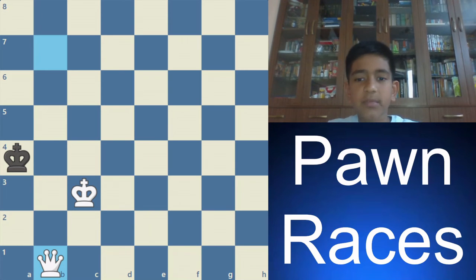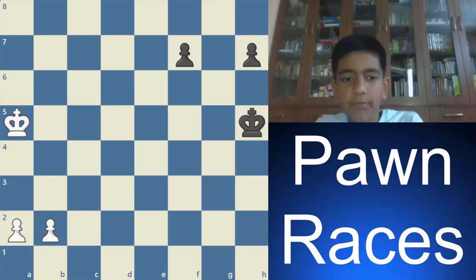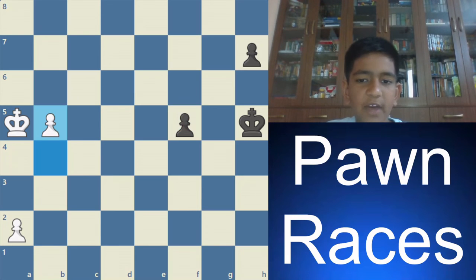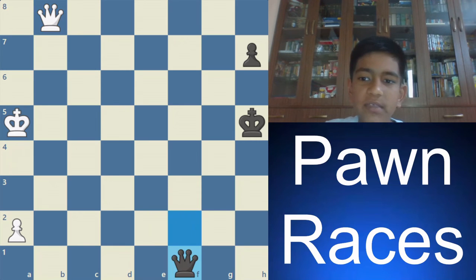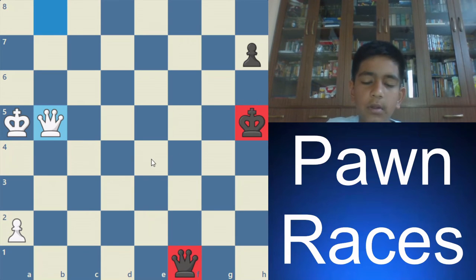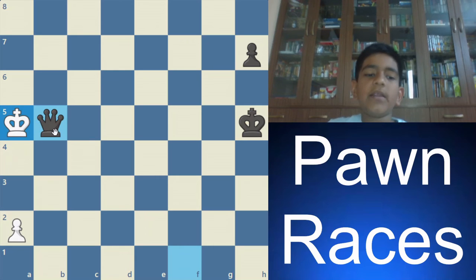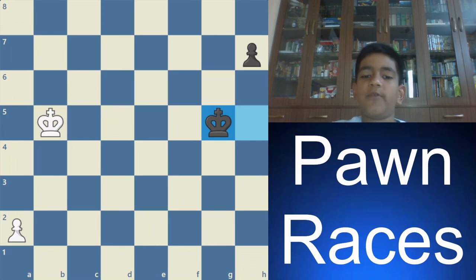The next principle is the queens get exchanged. In this position it's white to move. White plays b4, f5, b5, f4, b6, f3, b7, f2, b8 queen. Now if black promotes, then there is queen b5 check, which hits both the king and the queen. So black must take, and then after takes and the king moves, the queens get exchanged. Also now there is the rook pawn principle — this pawn will promote and stop the black pawn from promoting.